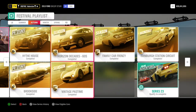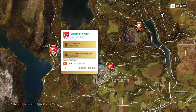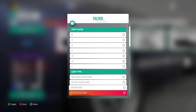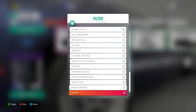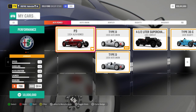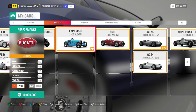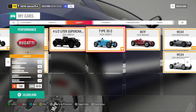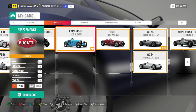Then there's Vintage Pastime — we need vintage race cars, B700. That's an expensive category. If you don't have the money, get into a convoy and you don't need the car yourself — they're basically all 10 million cars. There's also a barn find, so you can use the Alfa or the P3. I used the Bugatti Type 35 because I always like that car — it's fast and good. If you're new to the game, just get into a convoy where the leader has a car and borrow it.